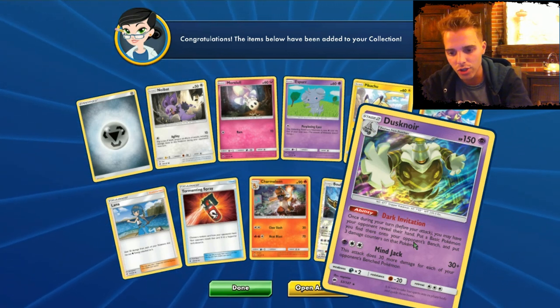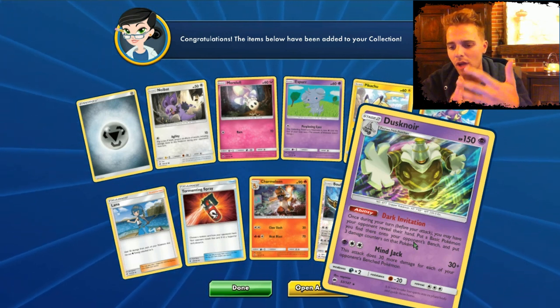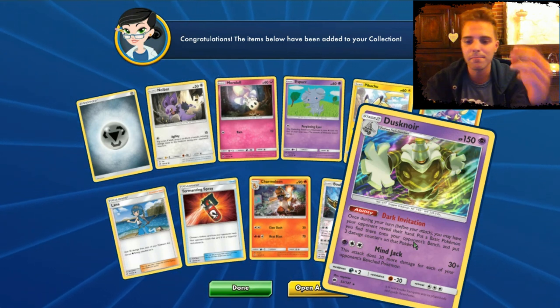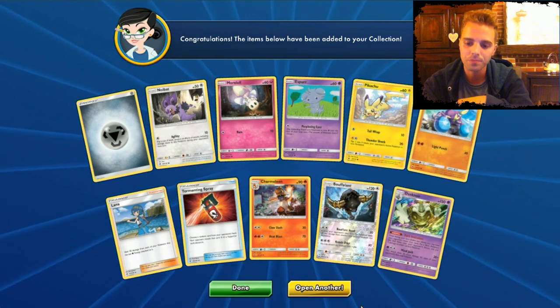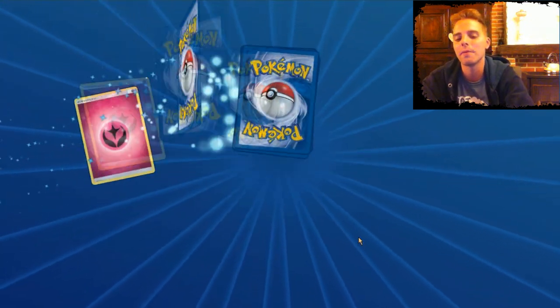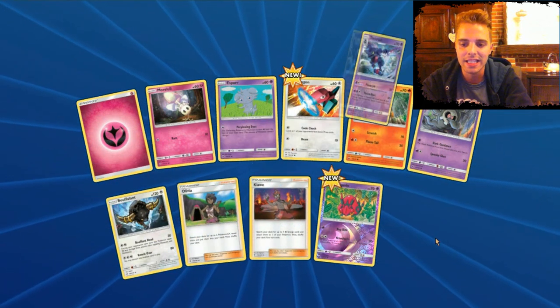Dark Invasion is a great ability — once during your turn you may have your opponent reveal their hand, and then you can put a basic Pokemon you find there onto your opponent's bench and put three damage counters on that Pokemon. Maybe we can try something out. Just imagine you find a Magikarp in there — you betcha it dies immediately. Dusknoir can do that.